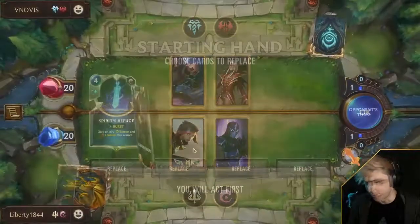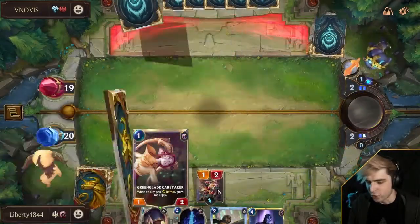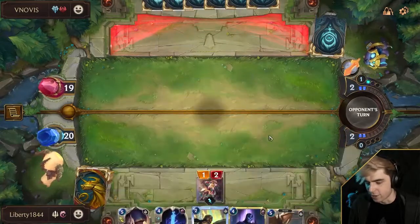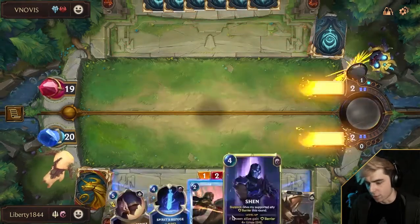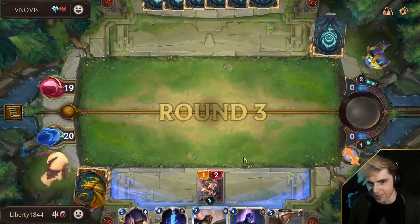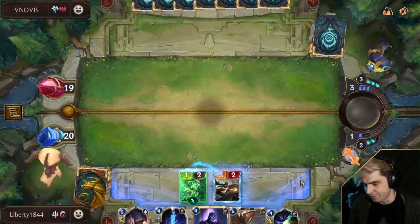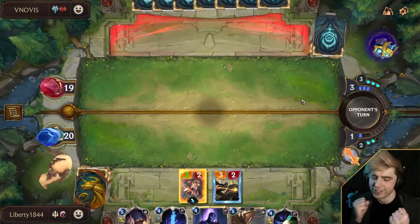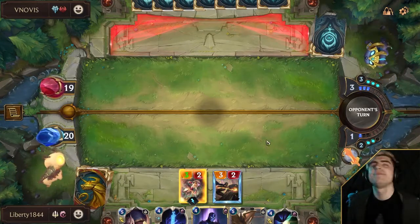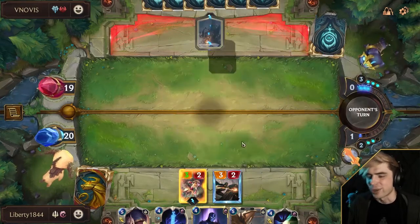Braum Vlad, huh? As long as they're not running Scorched we should be fine. The Greenglade into Bright Steel is almost honestly one of my favorite combos in the game. Now we're not doing it this round — we're doing it next round right here — but even still, it's just such a juicy combo. So much value. Watch him drop Scargrounds on three and cry.